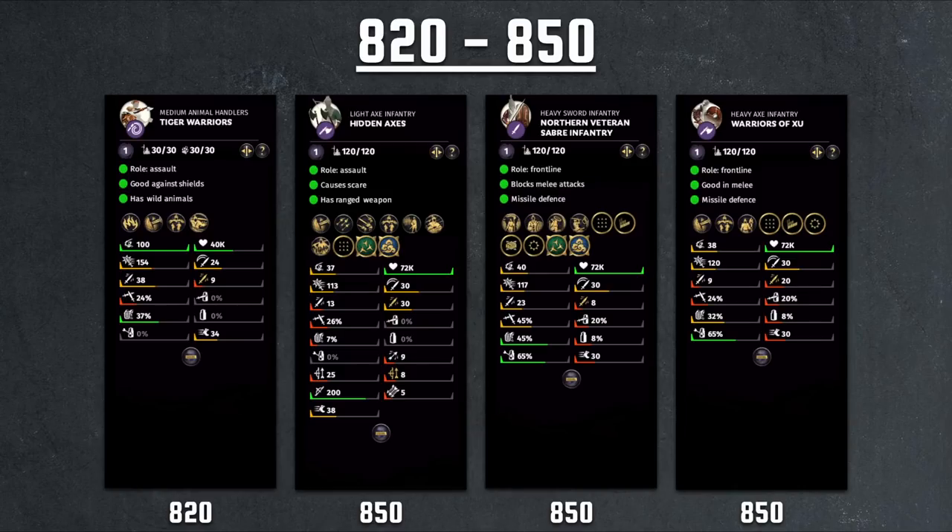Then we have the upgraded Northern Veteran Saber Infantry — basically extra defensive stats over the cheaper version. Not really worth it in my opinion. They also have Turtle formation, but as mentioned before, Turtle isn't given much weight in multiplayer — it slows your unit down, reduces melee stats, and you want to be dynamic and mobile. The Warriors of Xu are Sima Yue's unique unit again — the upgraded Xu Raiders with slightly better stats. Still not worth it for the same reasons, and now you're paying more.